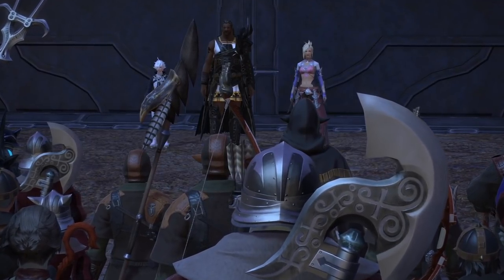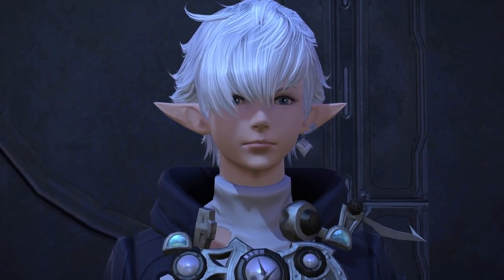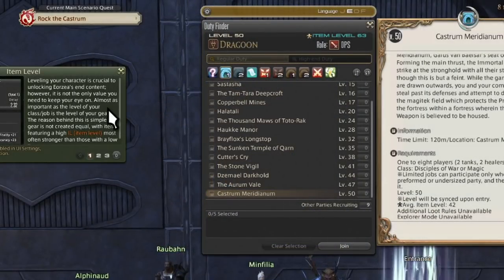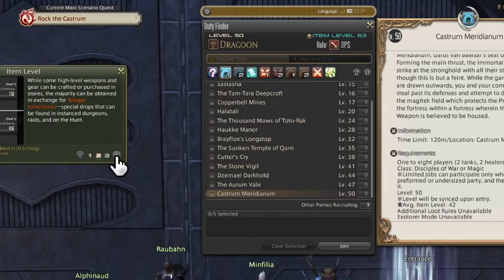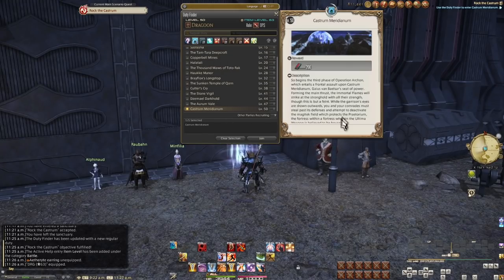Sufficiently powered up, we return to the front once again and finally, readying for war — we get Castrum Meridianum. We'll get an active help about item level, which is part of why we needed to get that great armor from our job. To enter Castrum Meridianum, we need an average item level of 42 or higher. Thanks to my special earring and the Dragoon Armor, I am 63 average, though it drops down because the other accessories are weak. This active help also mentions tomestones — keep this in mind as you queue for Meridianum and see the reward for this dungeon is 200 Allagan Tomestones of Poetics.